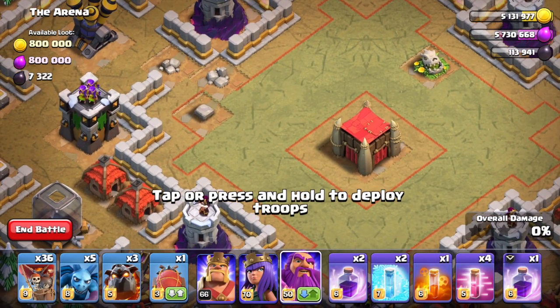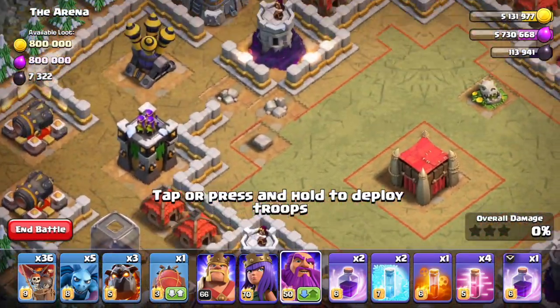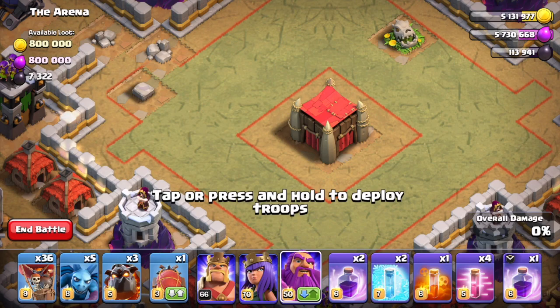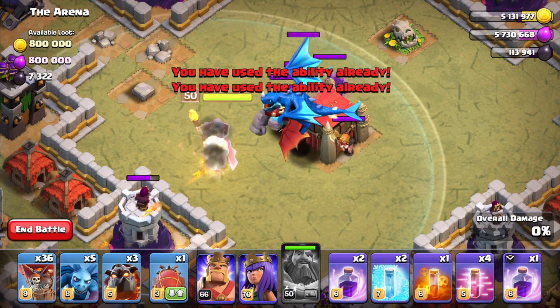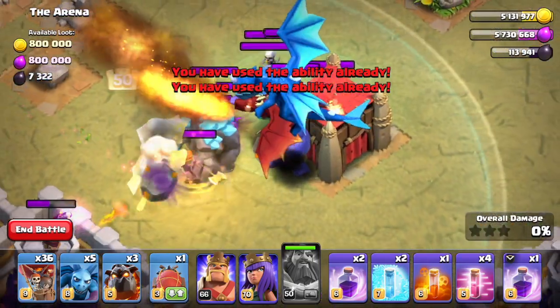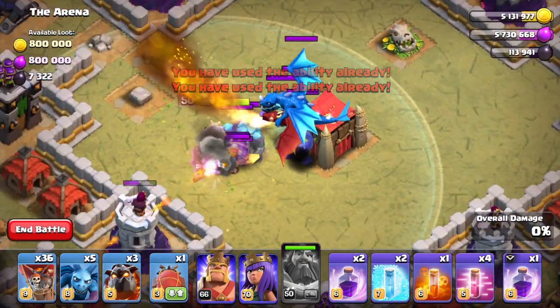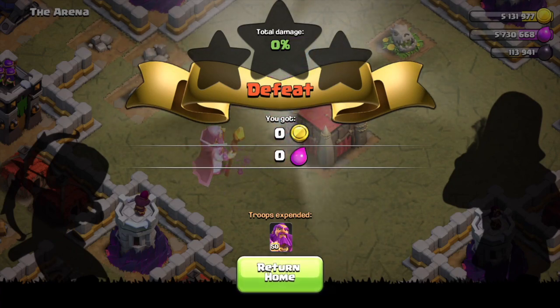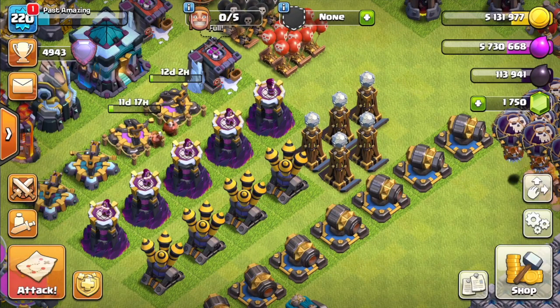We're going to drop him right in the center. Okay, I don't think we lost any health — but look how many Clan Castle troops are coming out, and look how long this ability lasts! I don't want to risk it, so I'm going to end the battle there. The Level 50 Warden has an 8-second Eternal Tome, meaning he's immune from everything for 8 seconds.